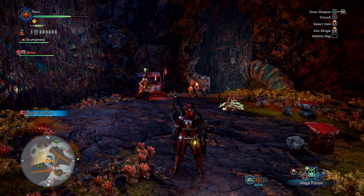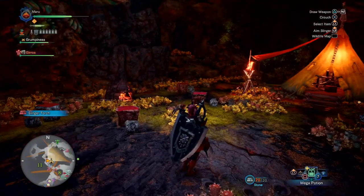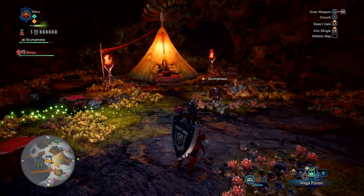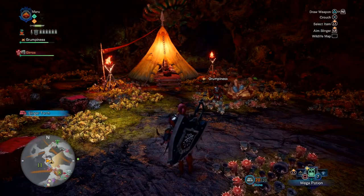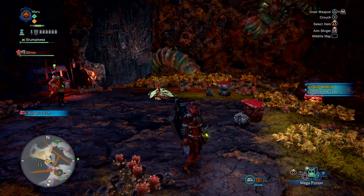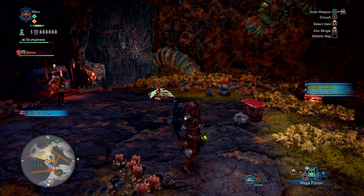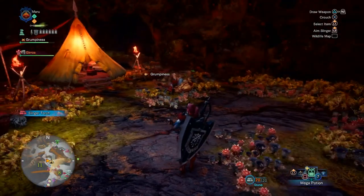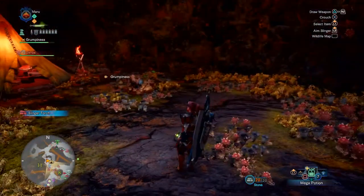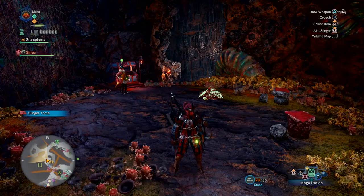I wanted to show off the plunder blade against Odogaron because I needed to farm him. But I was really, really doing bad — I almost got carted twice. I spent a good part of the fight running away healing, and then Odogaron just dipped. During the whole time, my palico didn't use the plunder blade once, which was the most frustrating thing because that was the main reason for going out. So I'm just going to cut all that out and leave it as: this is how you get the plunder blade.